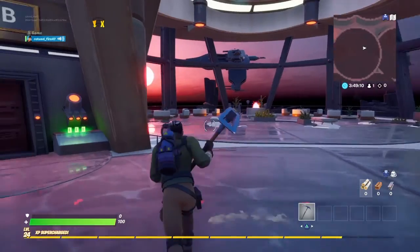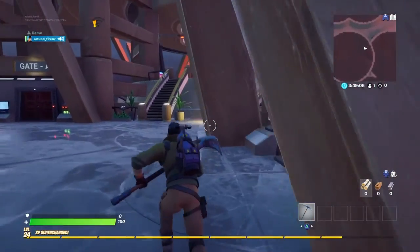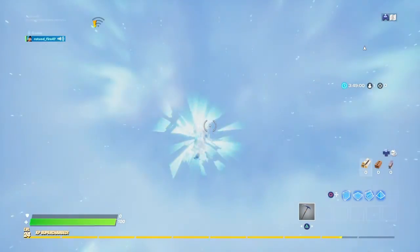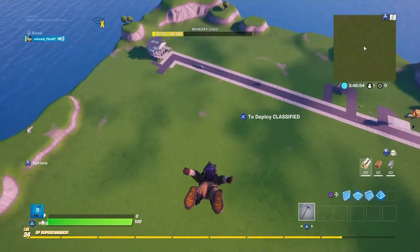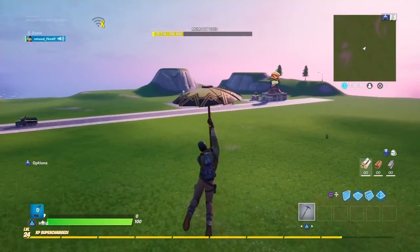All right, welcome guys back. I'm gonna show you guys my creative world — it's not done yet, it's a work in progress. We'll see what it looks like when we get in here. This is one of my creative worlds I'm working on right now. My friend Chad helped me around with it, shout out to him for helping me out with it. Basically this is what it looks like right now.